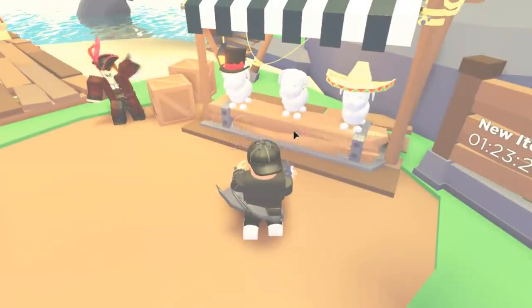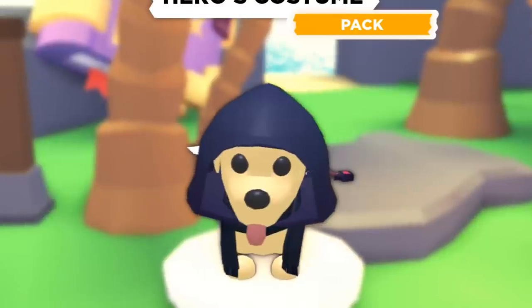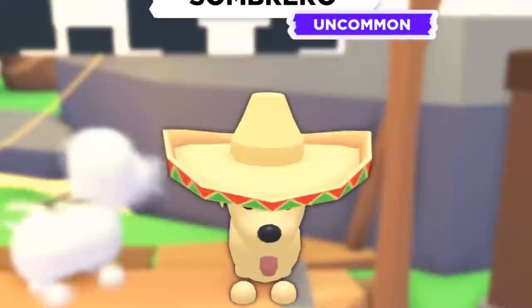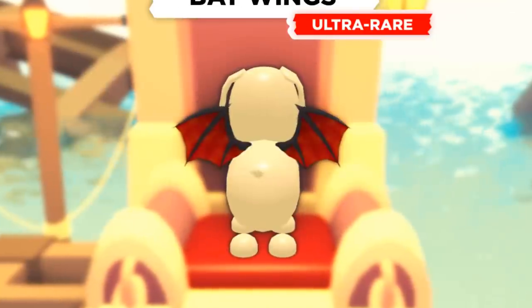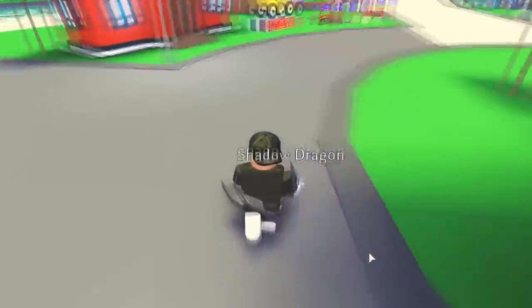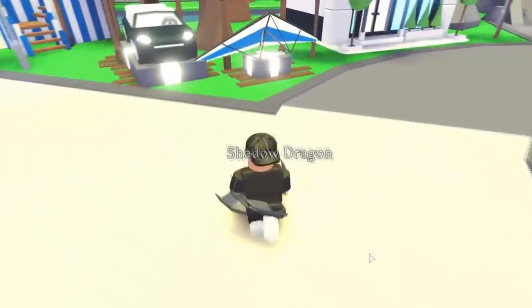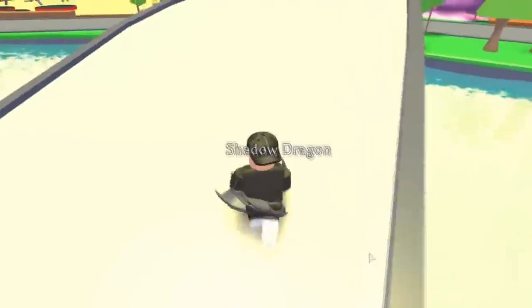Speaking of dress your pets, let me check out the new hats and items. They have the shuriken, sombrero, hero's costume, construction hat, red necktie, and bat wings. But they don't have the pirate hats anymore, so those are going to be exclusive. The bat wings are also pretty exclusive at 2,000 Bucks. I bought some to give away — you can enter that giveaway by commenting your username and liking the video.